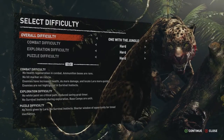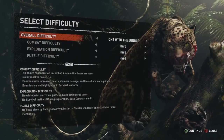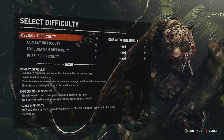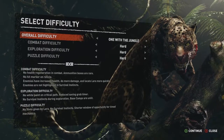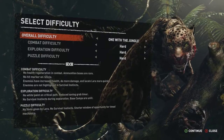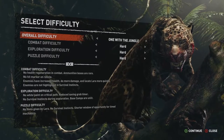What's the hard like? No health regen, no hit marker, enemies have increased stealth, more damage, and locate you quickly. Enemies are not highlighted. With exploration — no white paint on critical path, reduced saving grab timer, no survival instincts at all during exploration, and base camps are still unlit. For the puzzles, no hints are given by Lara, no survival instinct, shorter window of opportunity for timed mechanics.